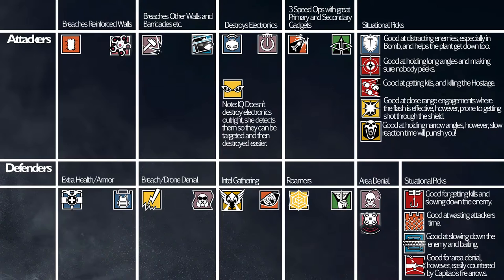For destroying electronics, this one's another quite easy one: Twitch, Thatcher, and IQ. Now, it says right below IQ that IQ doesn't actually destroy electronics — she just detects them.